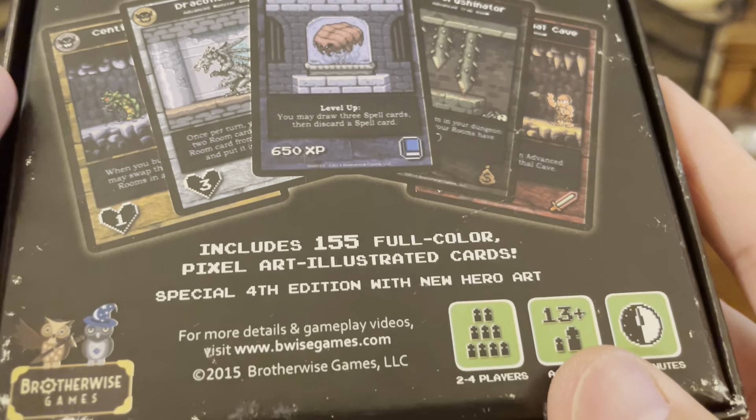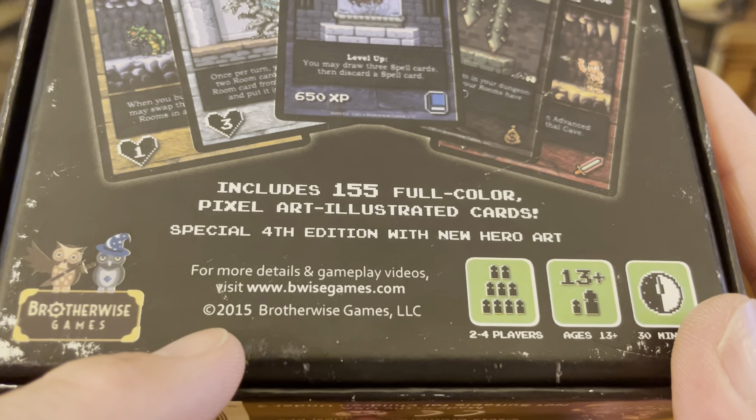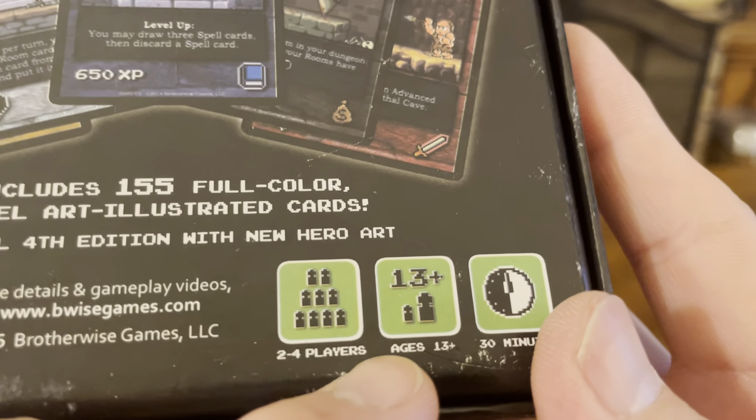It includes 155 full-color pixel art illustrated cards. It was released in 2015, for two to four players at age 13 plus, and it takes about 30 minutes to play.